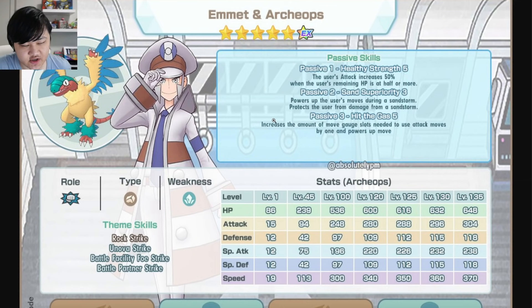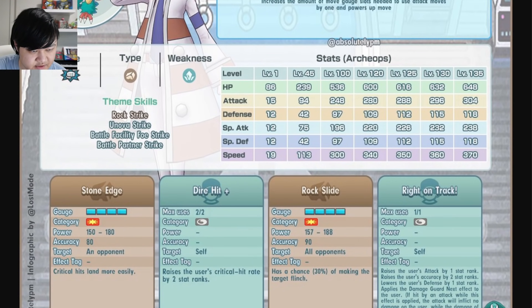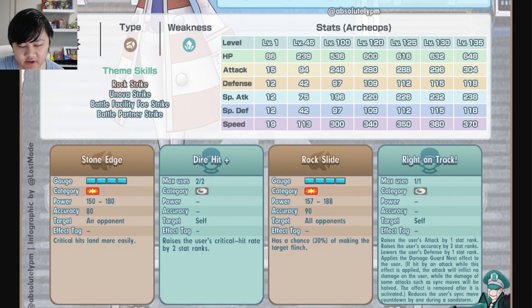Let's get into Emmet and Archie Ops. Archie Ops is a physical rock-type striker, weak to ice. For theme skills, he's got rock strike, universe strike, battle facility foe strike, and battle partner strike. I like the kit; there's some good things about it.